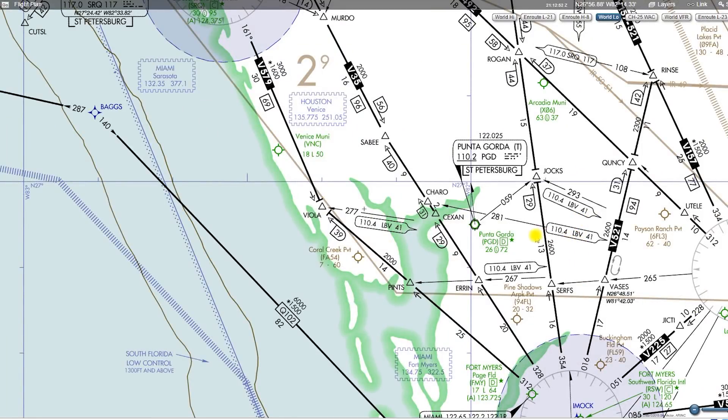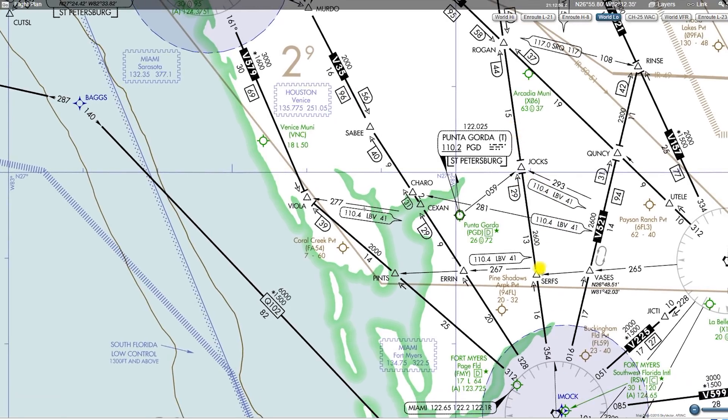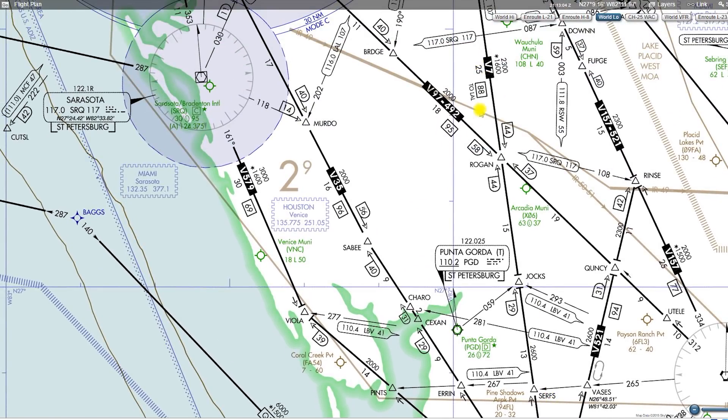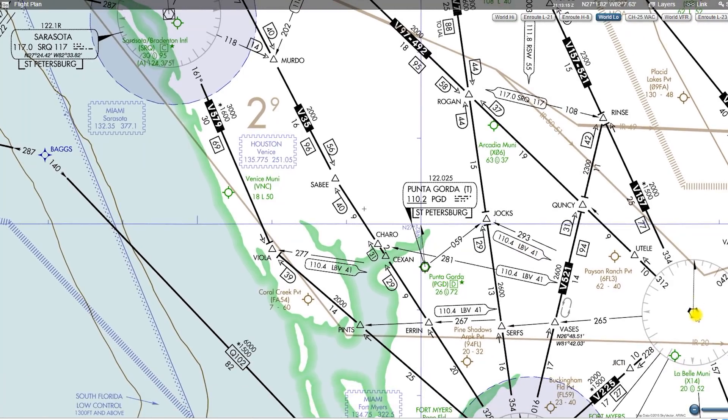The last thing we'll talk about is these random little notes — these little blurbs, almost like a speech box on the chart. That's simply letting you know that if you want to receive the Jocks intersection and you're along the 354 radial of the Lee County Vortac on Victor 7, you also want to be tuned into the 293 radial of LaBelle on 110.4, channel 41 — meaning LaBelle does have DME, it is a Vortac. So the 293 radial from LaBelle on 110.4 will identify Jocks.